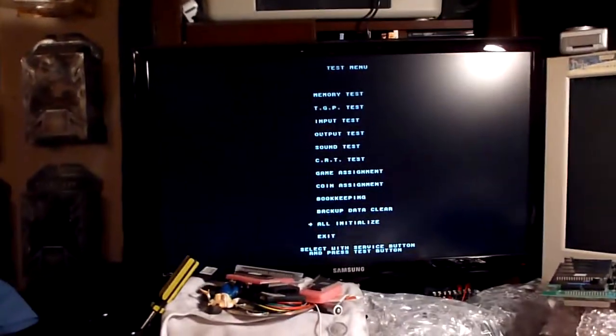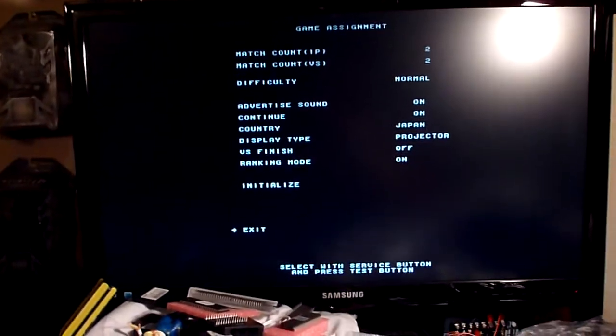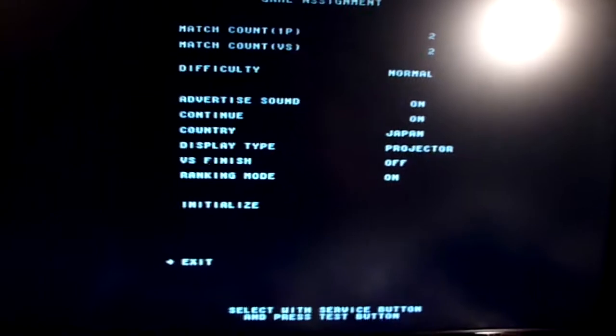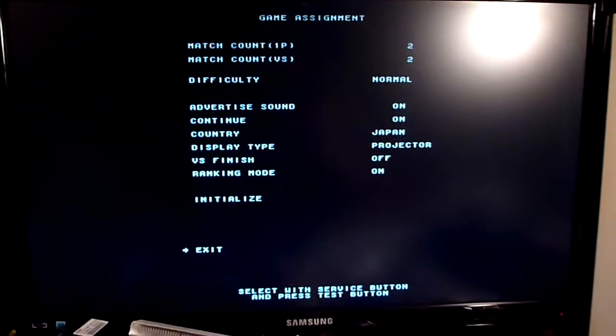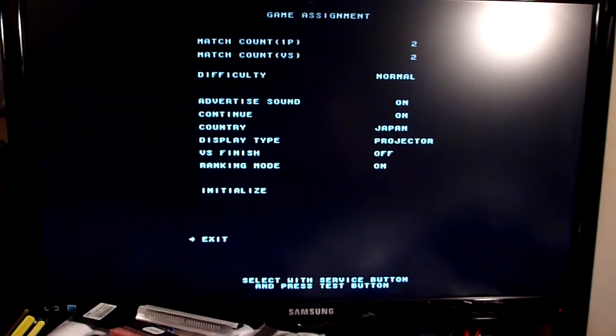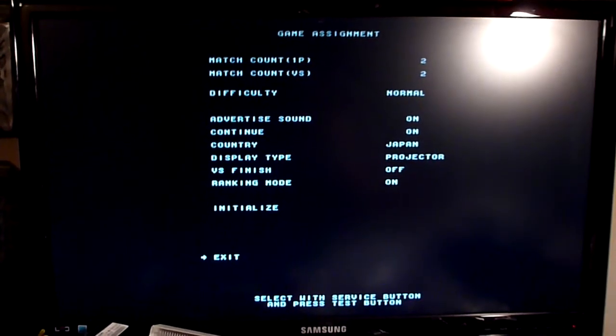You can see all the little lights there — they change as the game is played. There's nothing really amazing to be shown on the test mode screen here. There are a couple of options you can mess with. Basically, you have your difficulty and advertised sound, just like in Virtua Fighter. You can also choose the region. Currently I have it set to Japan, so all the Pepsi stuff will show up. Otherwise it would just be replaced with very generic stuff, because the Pepsi advertising was not done outside of Japan.